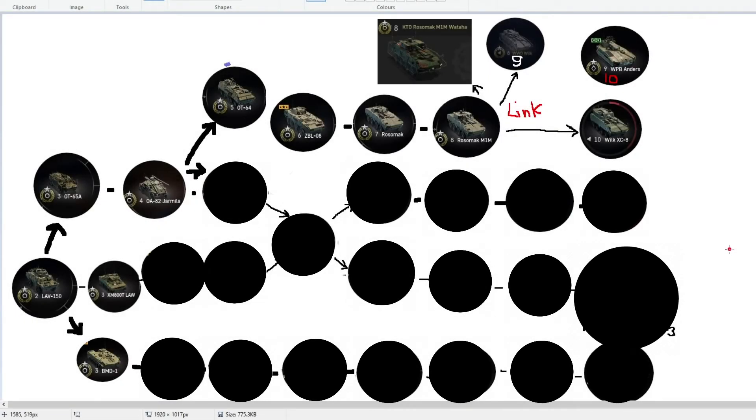Welcome back. Last time we spoke about the Rosomac — now let's clarify the Sphinx tech tree. We start at year 3 with the OT65A, then it splits to Jamila, going up and down straight to the VBL.